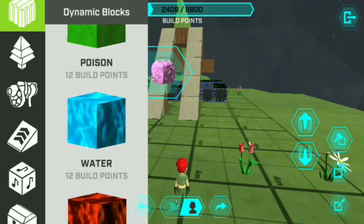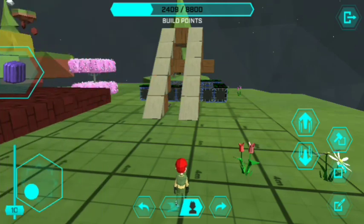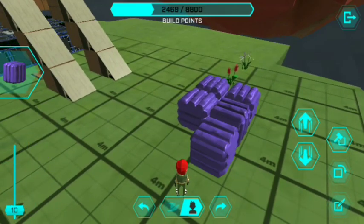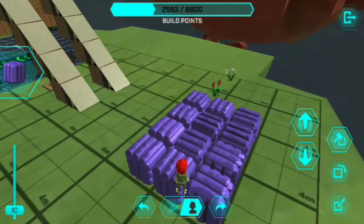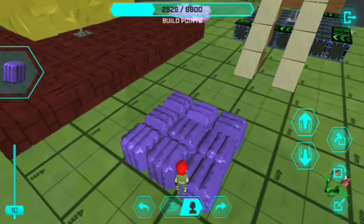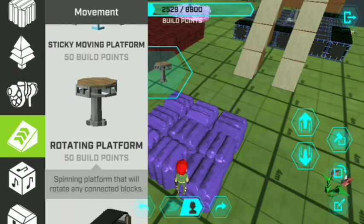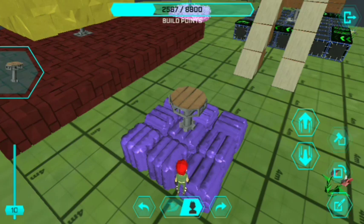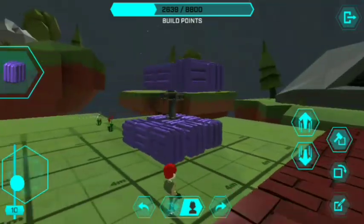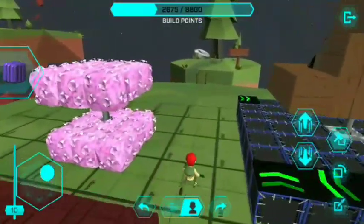Let's go to the dynamic blocks right here, then we'll be adding some bouncy blocks. Let's see if bouncy blocks will be applicable. Let's reduce the layer there — a three by three setup. Next, we'll be adding another rotating platform at the middle part of this base, then copy that and add another set of three by three bouncy blocks.